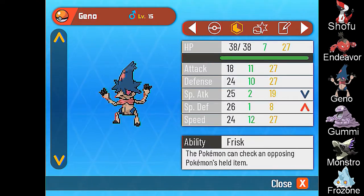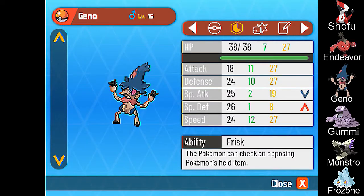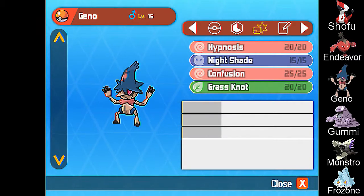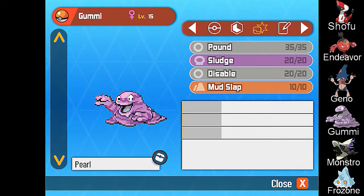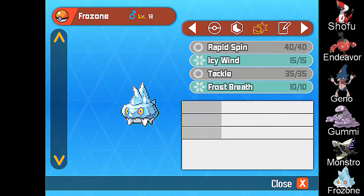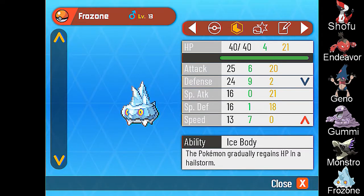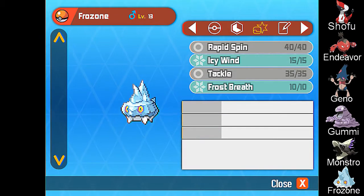Following him is Gino, our Papillion psychic-dark Pokémon with the Frisk ability, Hypnosis, Nightshade, Confusion, and I taught it Grass Knot. Then we have Gummy our Grimer with the Stench ability, Pound, Sludge, Disable, and Mud Slap, holding a Pearl. And last but not least, our newly caught Bergamite named Frozone with the Icy Body ability, having Rapid Spin, Icy Wind, Tackle, and Frost Breath.